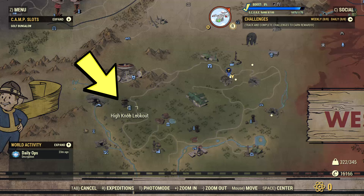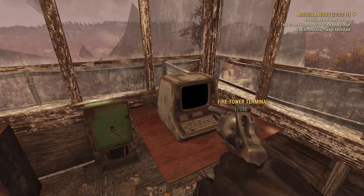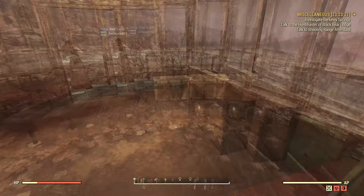Next we have the High Knob Lookout. We've had outposts for the mutants and for the Raiders — this time it's an outpost for the Blood Eagles. There's a really tall fire tower you can climb, and at the top there's a fire tower terminal. The Blood Eagles are doing a fire watch here in Skyline Valley, which I think is really interesting.